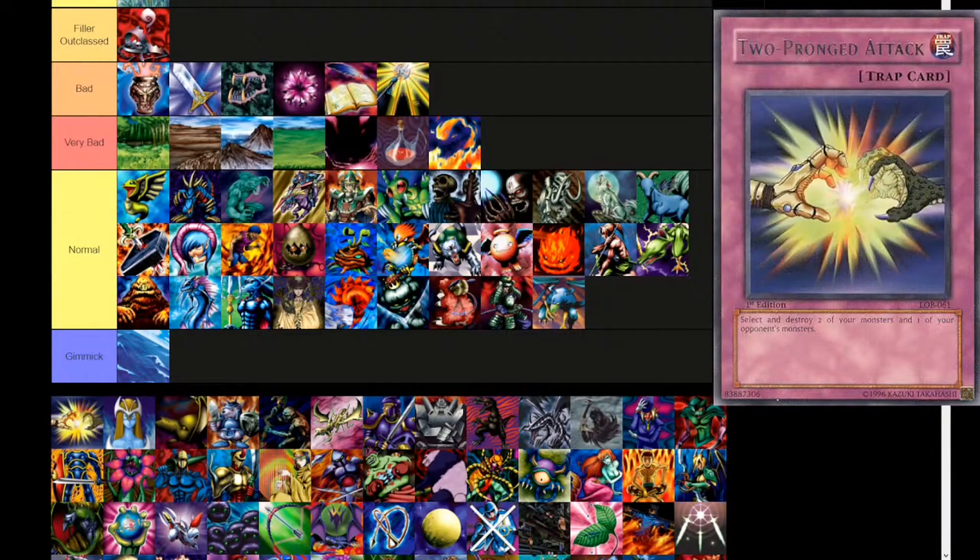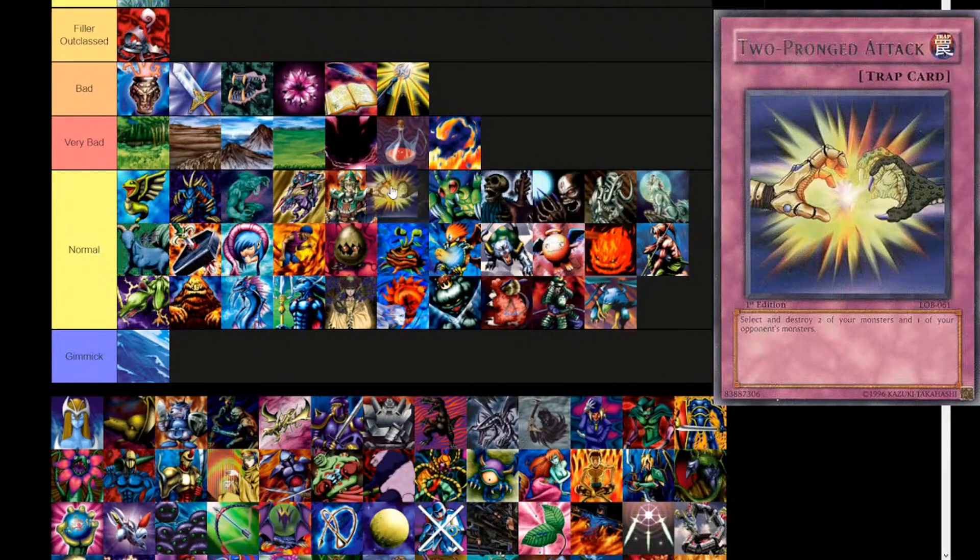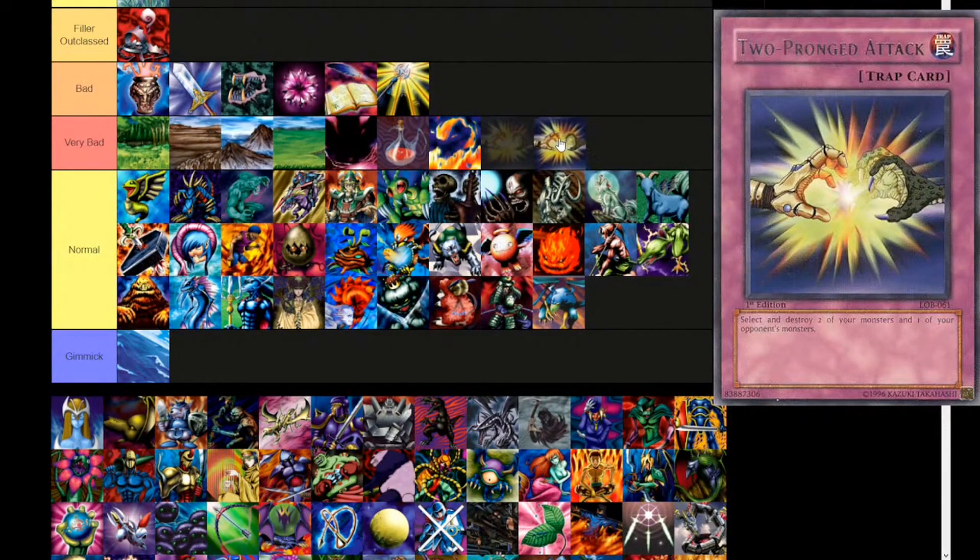Next up, Two-Pronged Attack — someone specifically requested this card just because it's so bad. It's interesting to think about from a design perspective. This is a normal trap — select and destroy two of your monsters and one of your opponent's monsters. You gotta read it a couple times because you're thinking 'oh this is Icarus Attack,' but it's not. It's not Gemini Spark either. It's a three for one — one of the worst uses of card advantage and board presence in the game. Very, very bad.